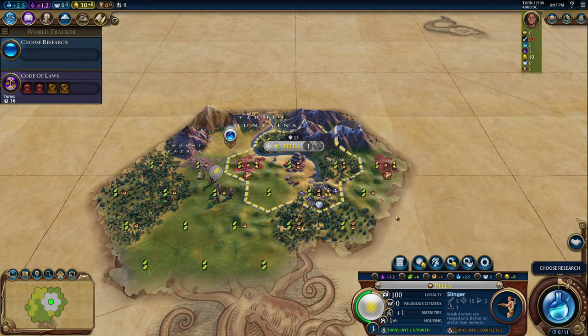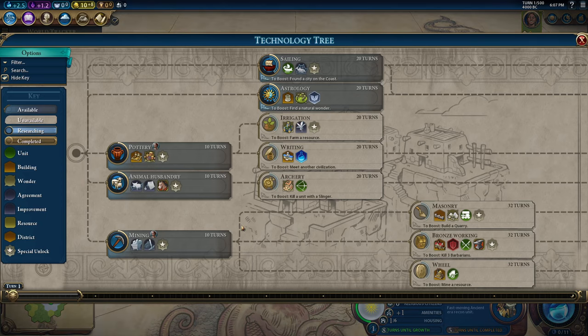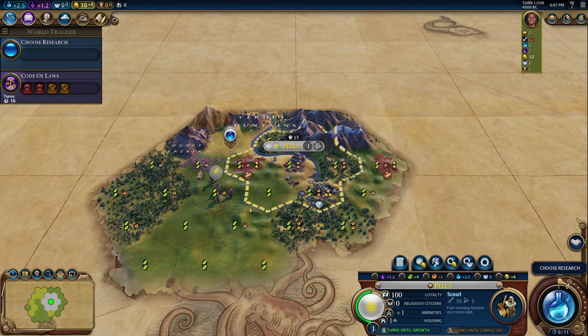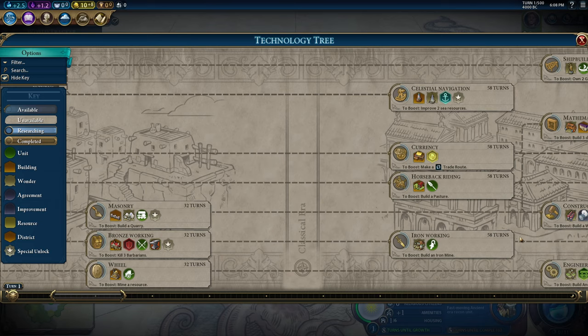I think a slinger is a good way to start with these guys. Or do we want to do a scout? I was doing slinger when I had secret societies mode on to get the barbarian camp, but now that's not as important. A scout would let us see where our opponents are, which is important. Yeah, I'm going to try a scout. Maybe we can squeeze a slinger in after the scout. My plan is basically to beeline right to our Hypaspists, and then our Hetairoi is up here.